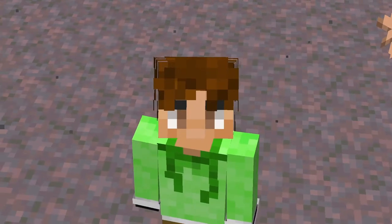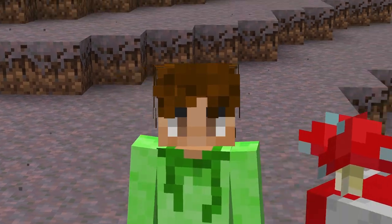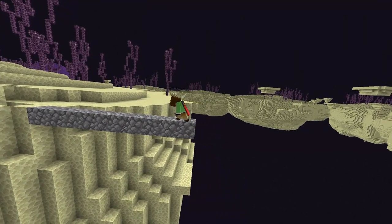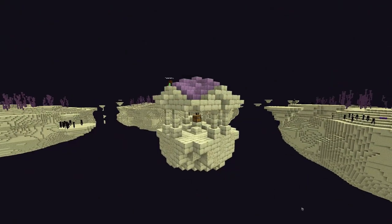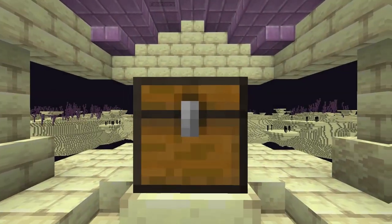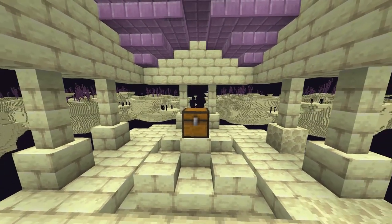Okay, so that was quite a large structure, so the next two are going to be quite a bit smaller. As I previously mentioned, the only real structure in the end are the end cities. And to get to these end cities before you have an elytra, you'll have to bridge across the void to get to other end islands. Which is where this structure comes into play. So in every small end island biome, there would be one of these small floating end houses. These would have a chest in the centre and it would have the same kind of loot that you would find in an actual end city.